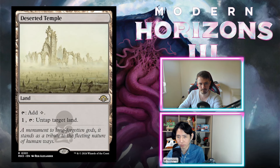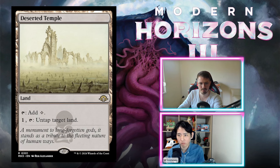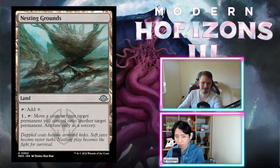Deserted Temple — tap to add colorless, and tap for one mana to untap target land. You gave Waste a D-, giving this a D- as well. This costs two mana to get one mana — so bad. Actually I'm giving this an F. You can't play it. It's so bad.